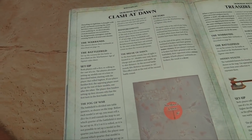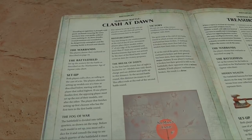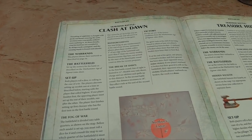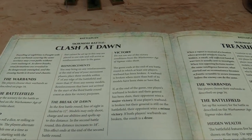Break of Dawn: in the 1st battle round, line of sight is limited to 12 inches — models may only shoot, charge, and use abilities and spells up to that distance. In the 2nd battle round this effect is increased to 18 inches, because the sun is coming up over the realm of death. This effect ends at the end of the 2nd battle round.